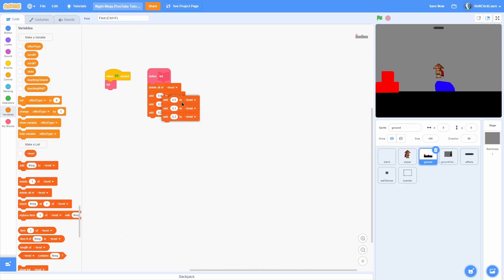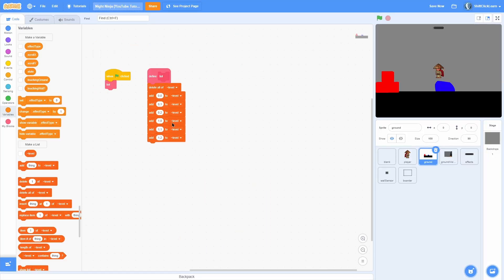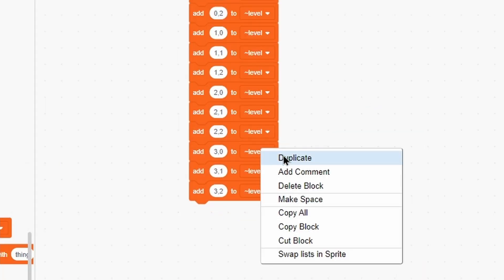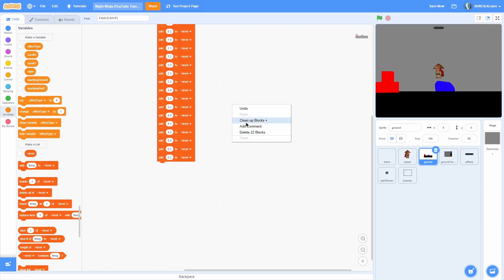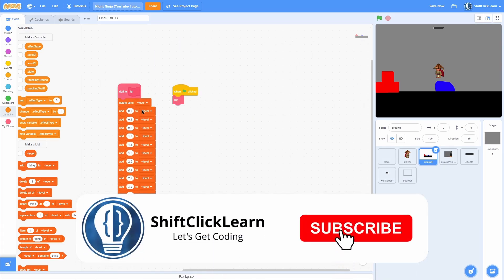So you can see how this is going to work. Duplicate all of this and then do 1,0, 1,1, and 1,2. So now we just build our second chunk. Now we're going to do 2,0, 2,1, 2,2. Duplicate those three and do 3,0, 3,1, and 3,2. Now let's do 4,0, 4,1, and 4,2. Last but not least, do 5,0, 5,1, and then 5,2. Hopefully between the diagram in the beginning and explaining it verbally you understand how this is working.